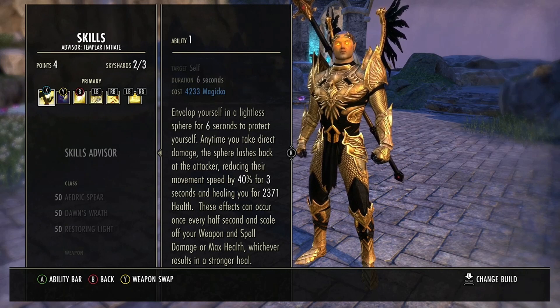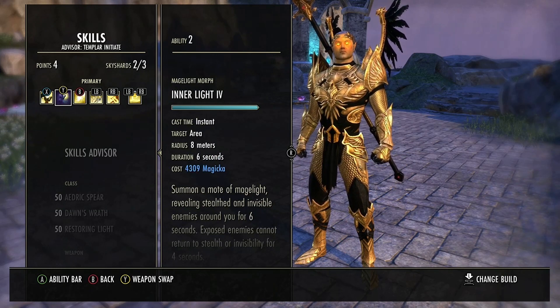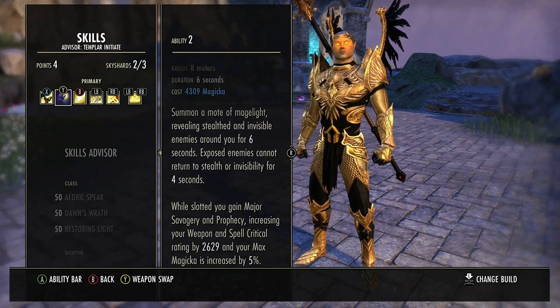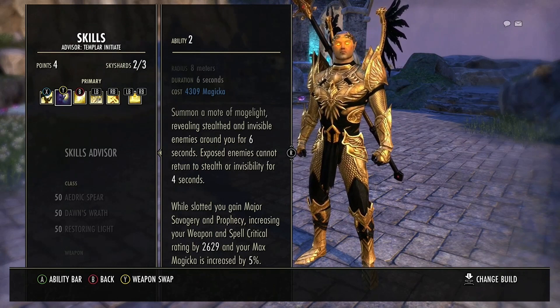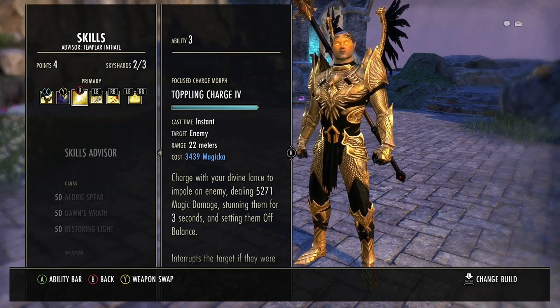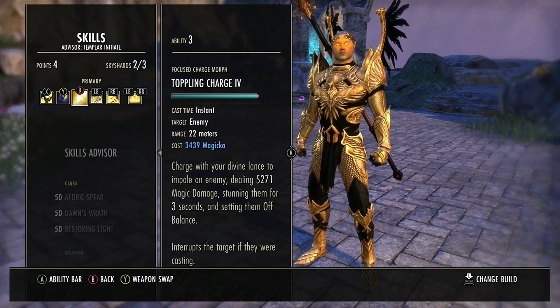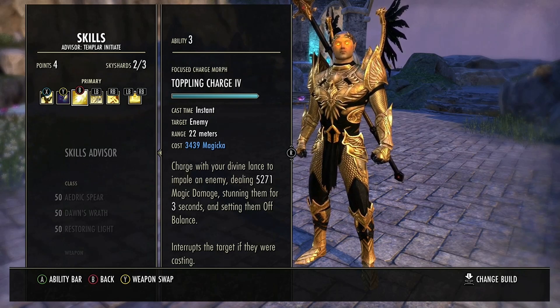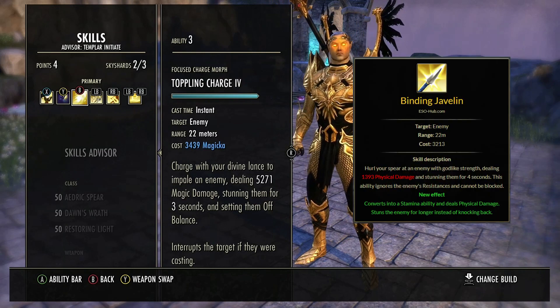Run Living Dark when solo, and possibly Radiant Oppression when in a group, as that skill has been buffed in previous patches. I have Inner Light for extra Magicka and Major Prophecy, though I already get that through potions — it's a flex spot you can swap for another utility or damage skill. I run Toppling Charge — a great gap closer and hard stun that sets enemies off-balance, meaning if you're low on Magicka you can set the enemy off-balance and then heavy attack to recover resources. Alternatively you can use Binding Javelin, a ranged unblockable hard stun that goes through 100% of enemy resistances, but I can't play without a gap closer.